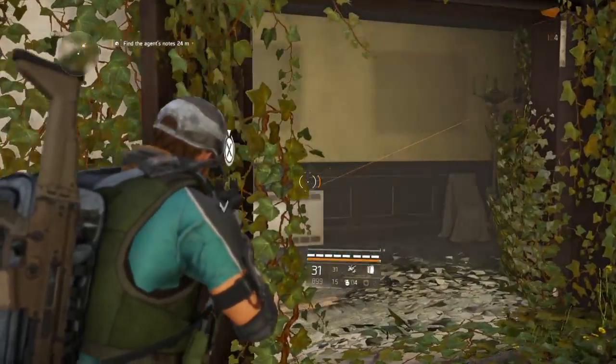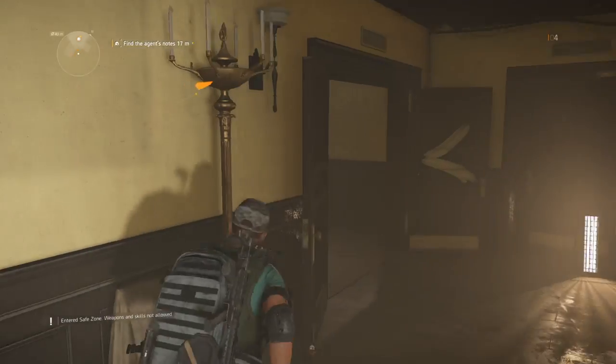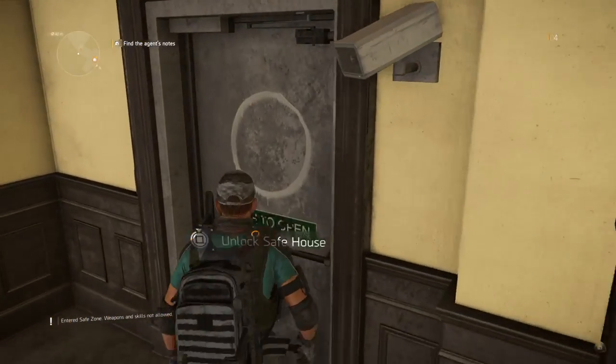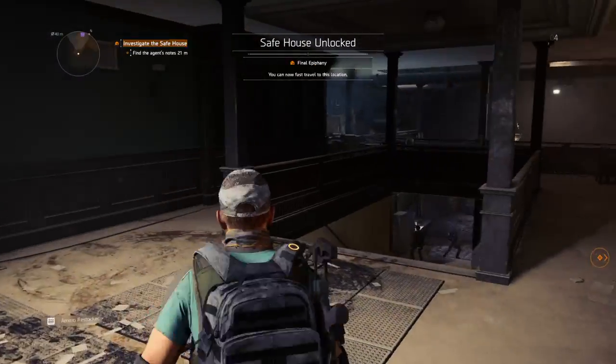Since we're going in short — no weapons allowed in the safe area. Unlocking safe house. There we go guys, and that's unlocking the first safe house.